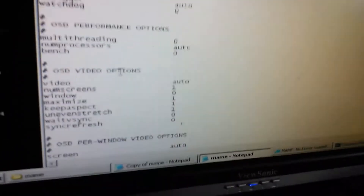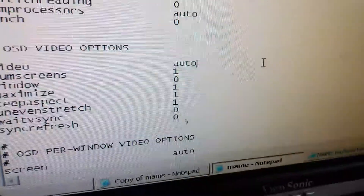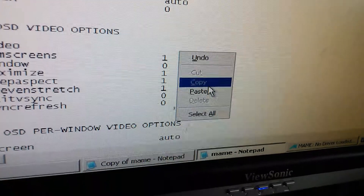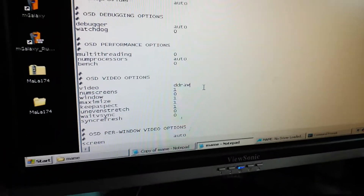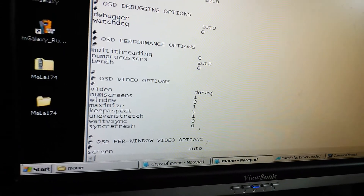...the video options here. Where it says 'video' and then it says 'auto' next to it, you'll want to change that to — I can never remember this — you want to change it to 'ddraw'. And that should fix your MAME install. I don't really know why, but that's the fix.